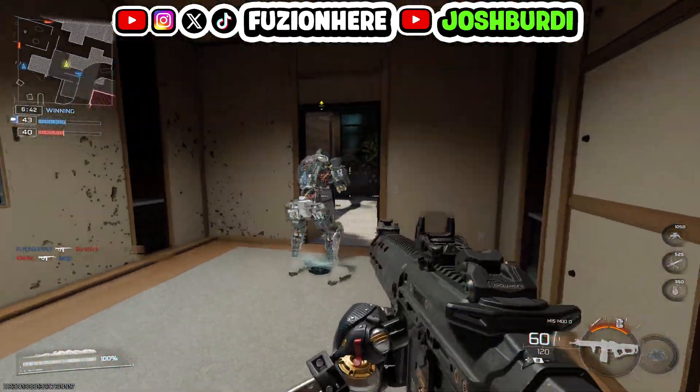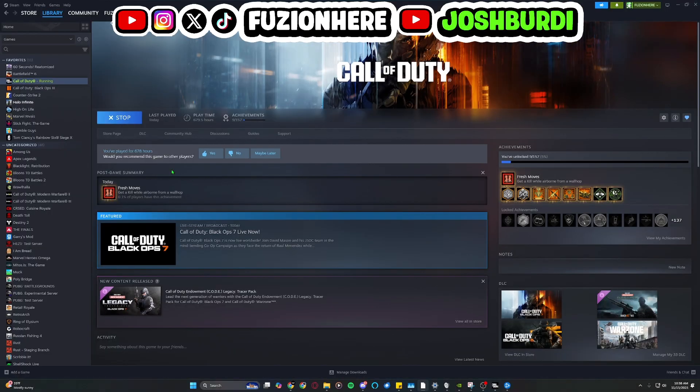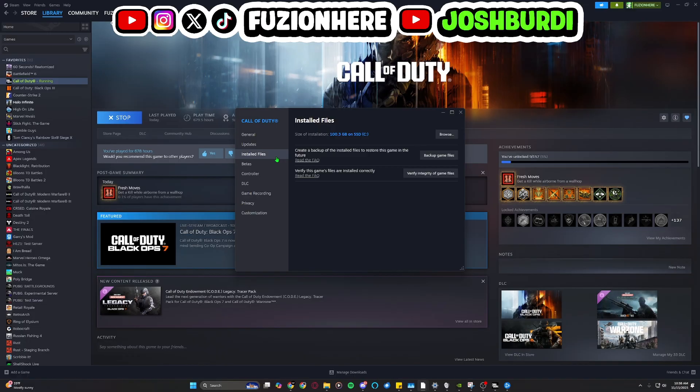The next fix you guys can try is verifying the integrity of your game files. How you do this on Steam is by coming up to the game, right-clicking, going to Properties, and coming down to Installed Files. In here, you have the option to verify the integrity of the game files — let it run through this. If there's any issue with the files of the game, it will fix them, and then you'll be able to launch Black Ops 7.